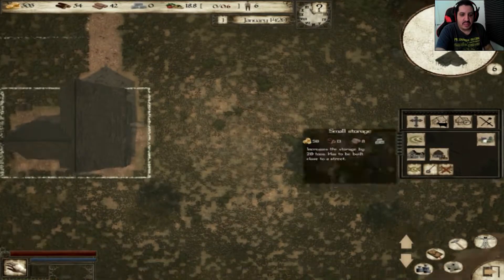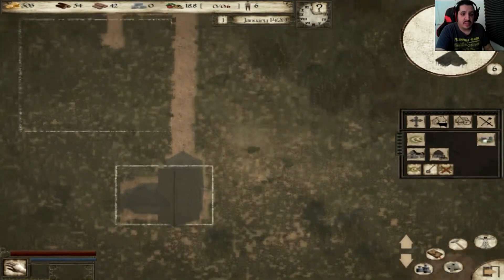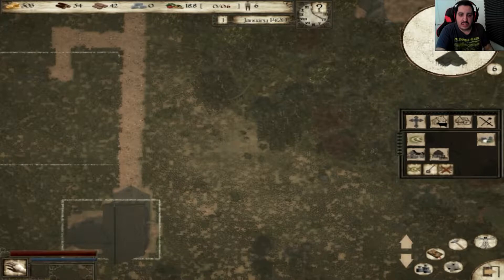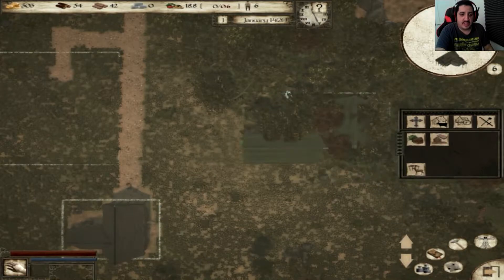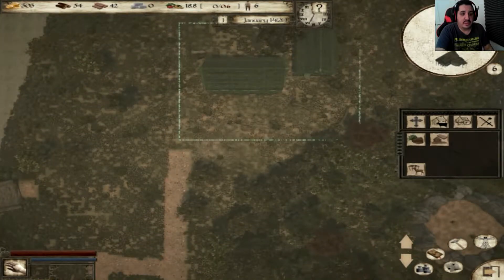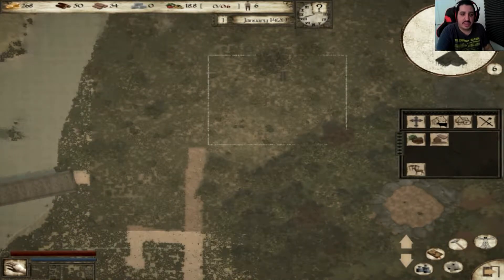So next right over here is our clay pit. The next thing we're going to need is wood, and then we're going to need clay afterwards. Let's go ahead and go over to lumberjack and place some lumberjack up here near the trees. I wish I knew how to rotate buildings but I'm just going to take it the way it is right now.